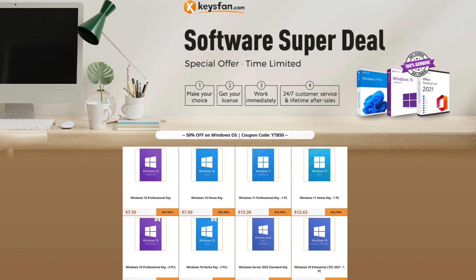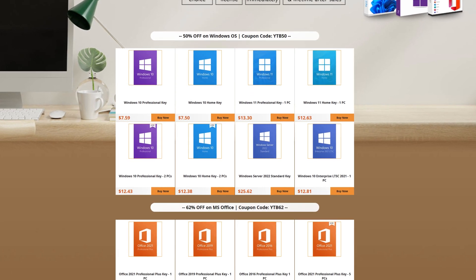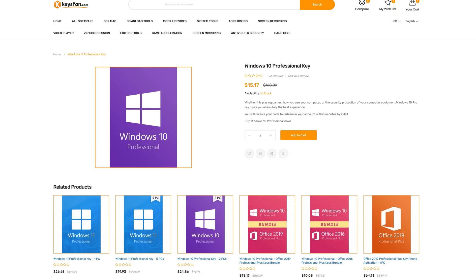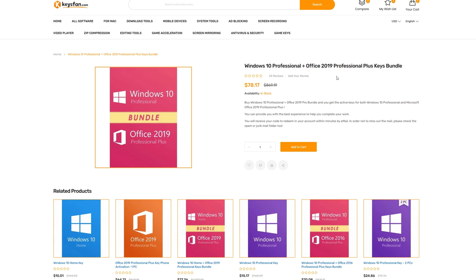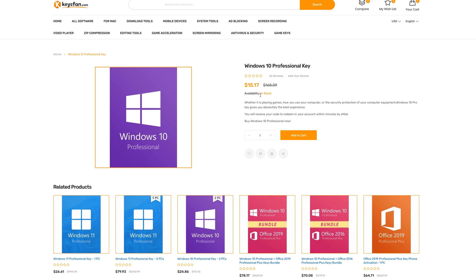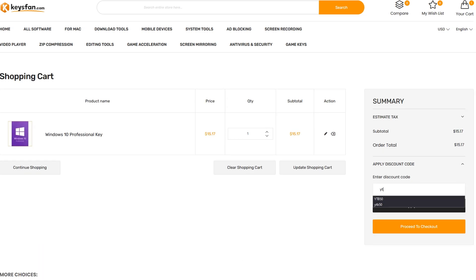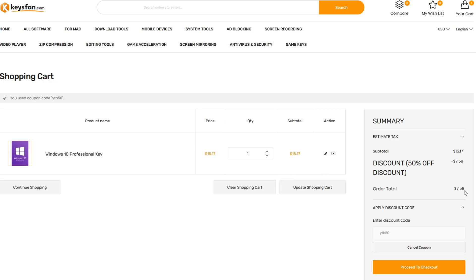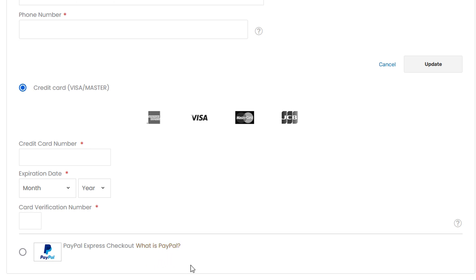Today's video is brought to you by KeysFan.com and their software super deal, where you can get some of the best prices on Microsoft software. Especially with my coupon code, you can get half off Windows Keys, as well as 62% off on Microsoft Office products like Windows 10 Pro, Windows 11 Pro, Office 2019 Professional Plus, and Office 2021 Professional Plus. They've also got a bundle with Windows 10 Pro and Office 2019 in the same package. To save money on Windows 10 Pro, add the key to your cart — it starts at $15.17 — but once in your cart, you can pay with either a credit card or PayPal.